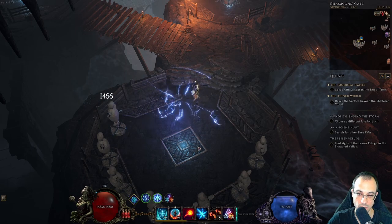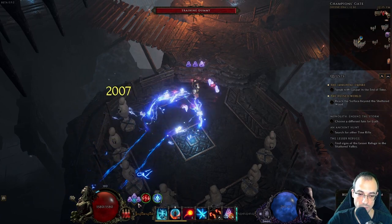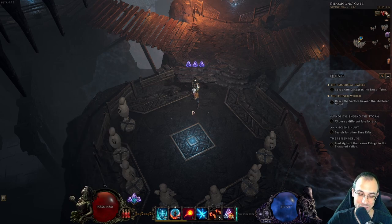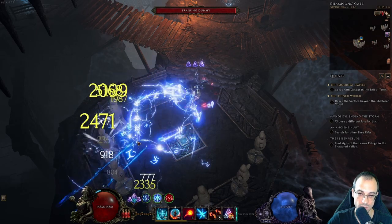The next one I want to highlight is Lightning-Lightning-Lightning, which releases a lightning orb that starts zapping everything around it in a radius. Each zap does 80% effectiveness and it casts four times per second, so that's 320% effectiveness per second. The good news is that it actually counts as a hit, so crit chance and crit multiplier both work on this thing.